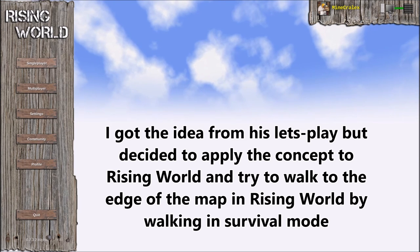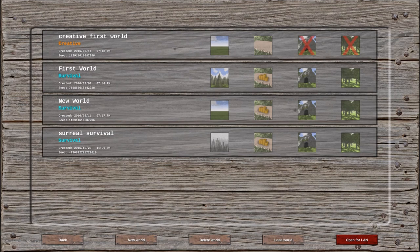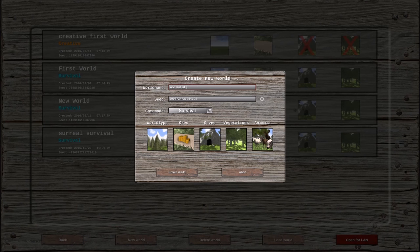So we're going to go into single player right here and make a new world. Let's name this something like Edge of the World Survival. The seed's going to be completely randomized — I did not set the seed — and I'll just randomize it a bit like this.